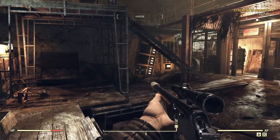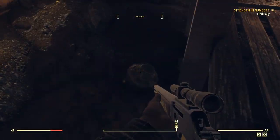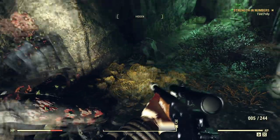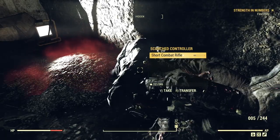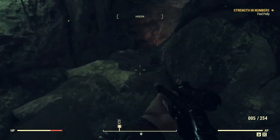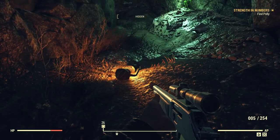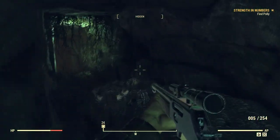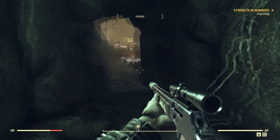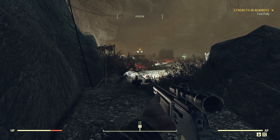Which way was I going? We want to go this way over here, down this way. Okay, let's go find Polly. Oh, he had 45 rounds on him — I want those. Coming for you, Polly. If I remember correctly, it's gassy down here? For some reason I thought there was gas down here and I might need to use my power armor, but so far so good. She must be right over here.